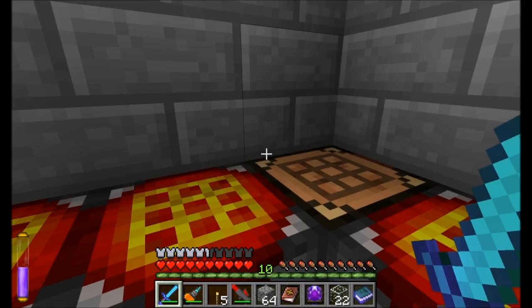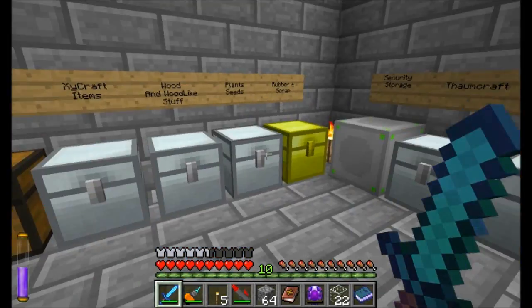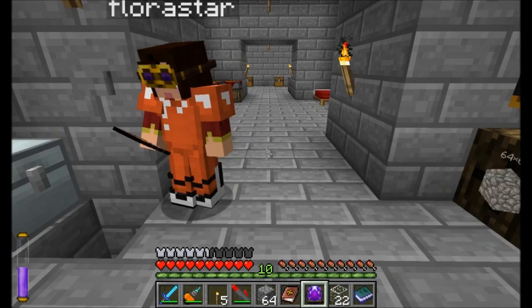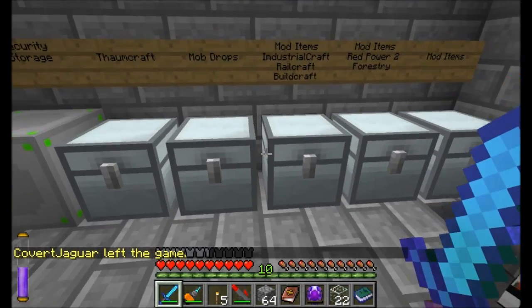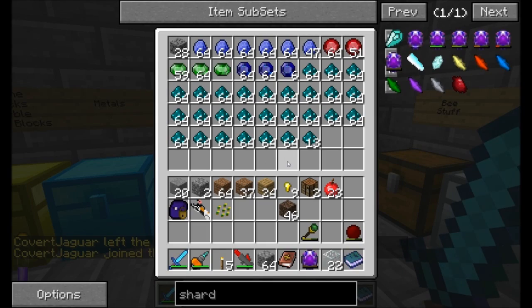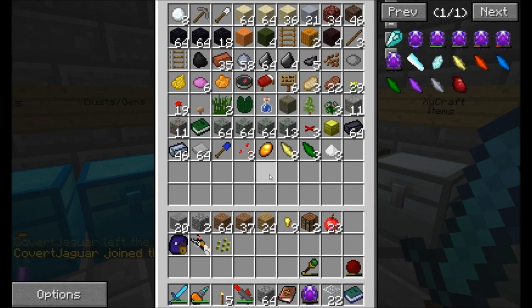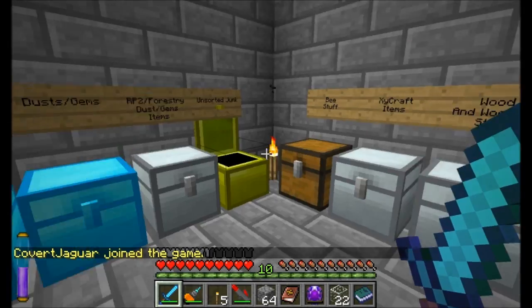Nice — Soul Shard. So I need to hold this in my inventory and kill brainy zombies, which I'm going to have to wait for night for. They'll eventually collect and I'll need at least 200 of them to get the tier one spawner, which isn't that great but it's better than nothing. And it would be another 200 if I want higher tiers — 200 per tier — so it would get crazy expensive pretty quick.